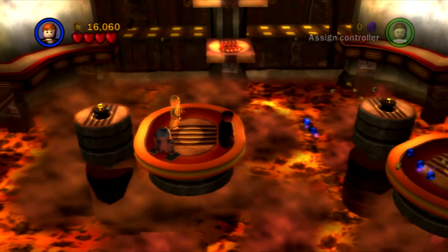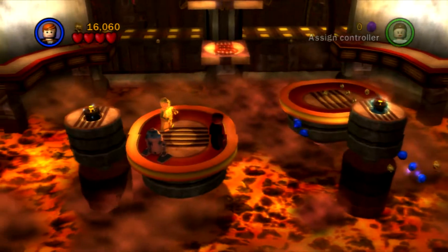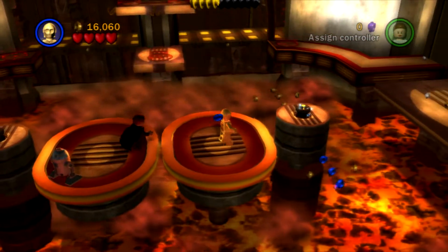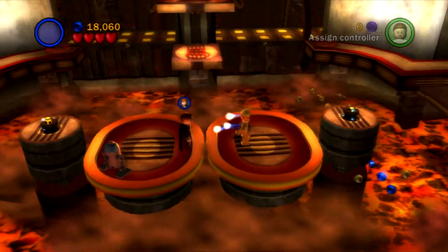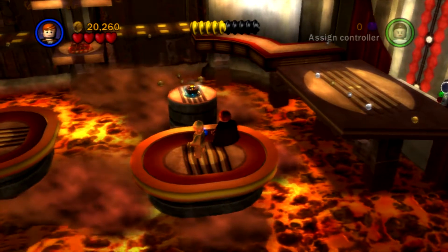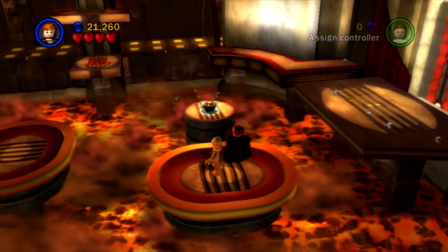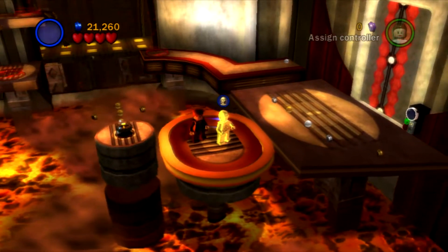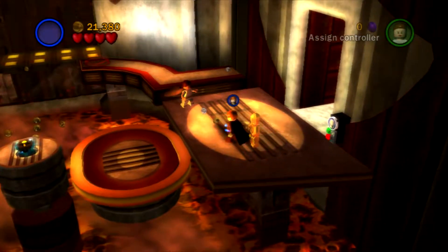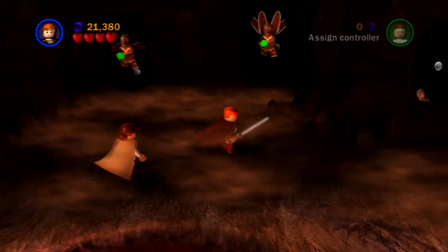I need to bring Anakin over. This is a much more delicate process. Then C-3PO can get off and activate this door — there we are. The door opened very realistically for a Star Wars door. I'm just going to rush right through this — never mind that I have to protect the Senator.